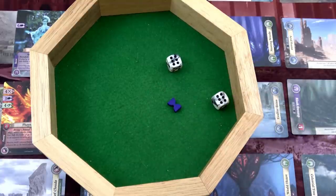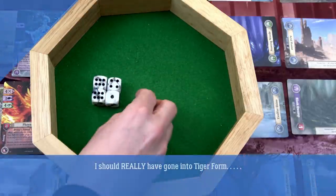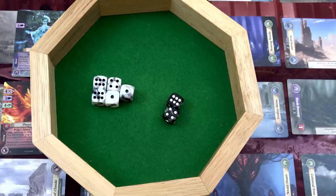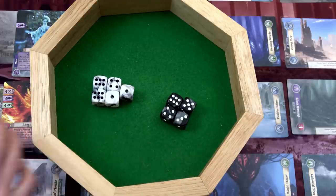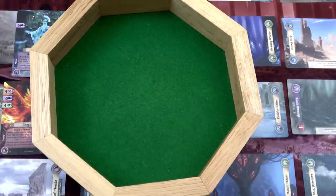Now we actually have to fight the phoenix. Our fight level is four, but we have surprise because we were hidden, so our first round of combat we get to roll five dice. The phoenix will roll four dice. Any fives or sixes do damage to us; any fives or sixes we do damage to it. It has four health and this is a confrontation, so we keep rolling until I run away, I'm defeated, or we defeat the phoenix. Using that fate token meant I cannot call on fates again. We're white, the phoenix is black - let's roll.